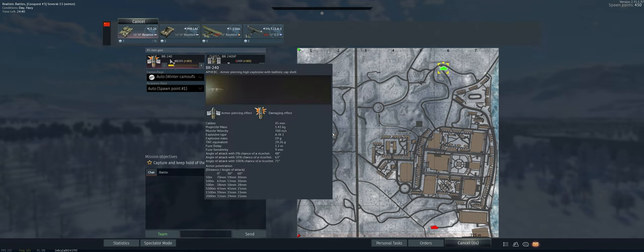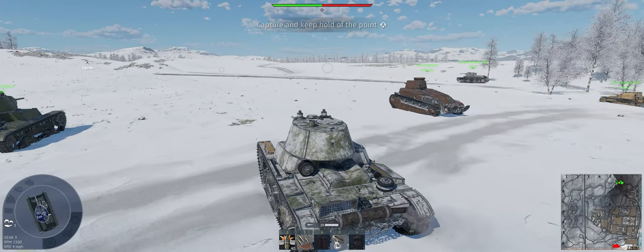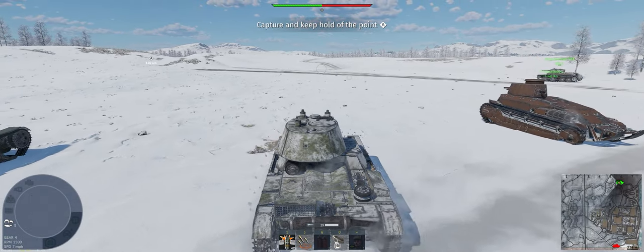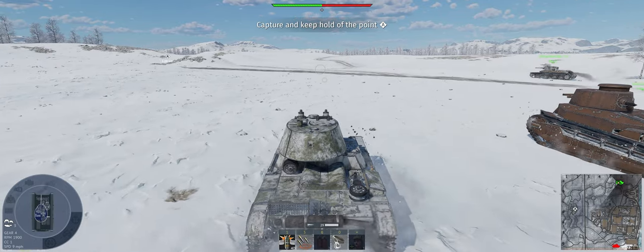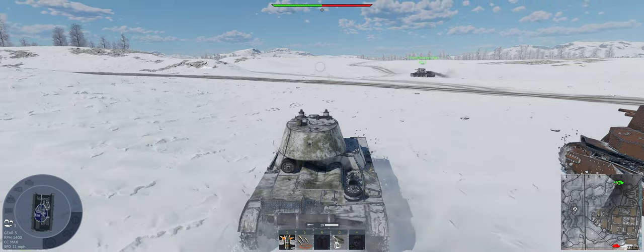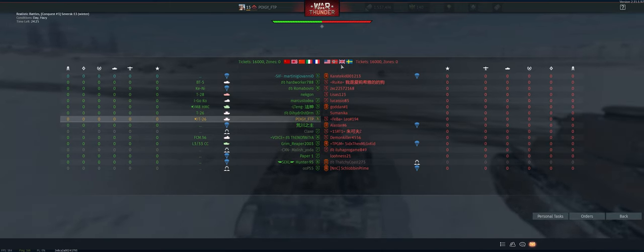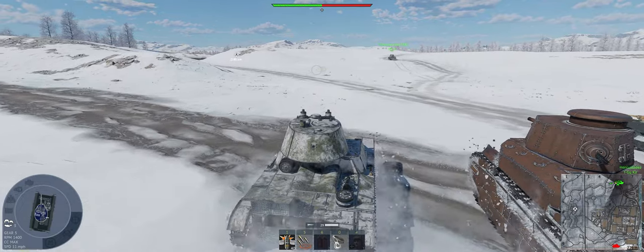Alright, the map is Subverse 13. We've got our 40 rounds of APHEBC, one capture point. We're going to get there late, so we'll just stay to the north of it. I'm not going to try and angle down towards it — just get caught out in the open that way. Always full up tier 1. We're up against America, Germany, British, and Swedish. We've got the Svenskas.